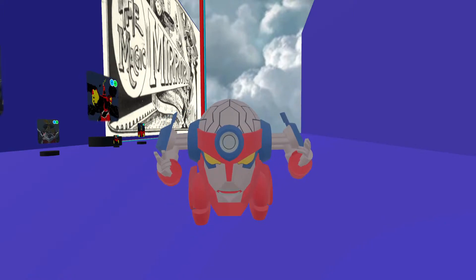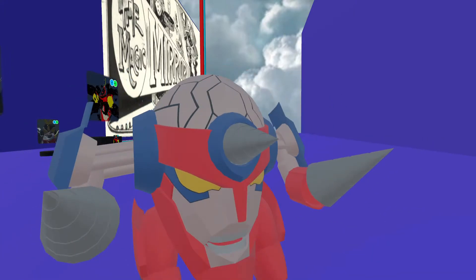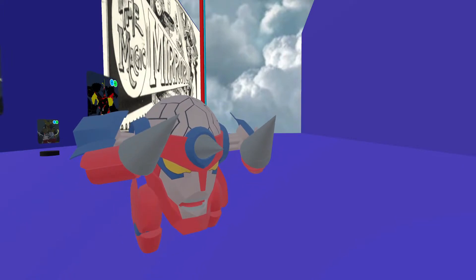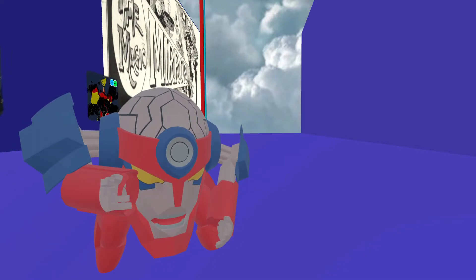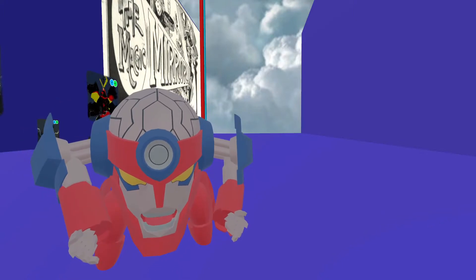This avatar is able to do different drill things. I can call out little drills on my arms and my head. I don't think I can spin them or anything — this might be all they can do. It seems like all I can do is pull out the drills on my hands and put one on my forehead. That's about all I can do.